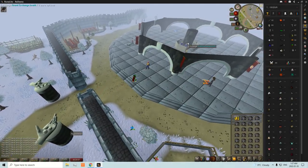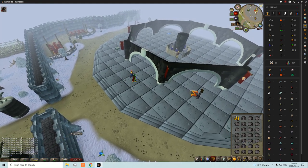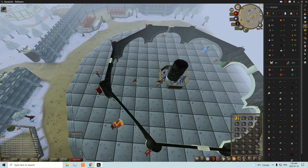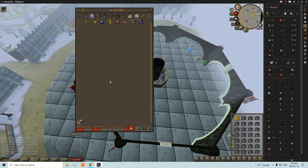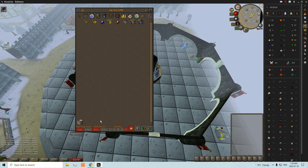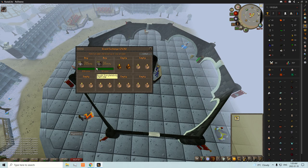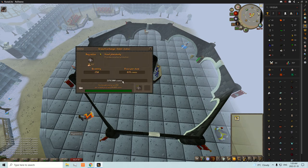Unfortunately I was only able to buy about 3,000 of the plate bodies before someone else came and started buying them too. But hey, we'll take it — it was a nice little profit. We also finished up our sapphire rings and bought some more steel and iron plate bodies. I'm going to sell them off on the Grand Exchange and see what we can get.